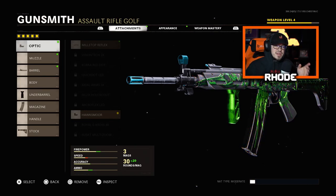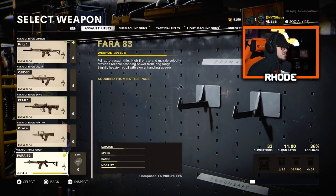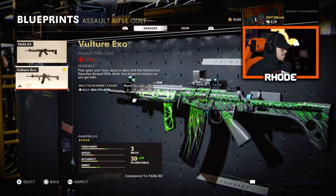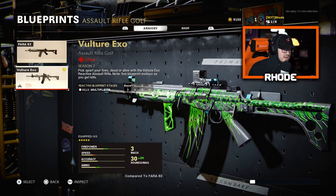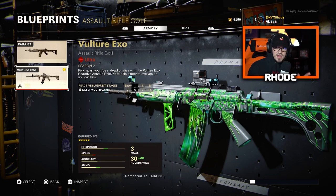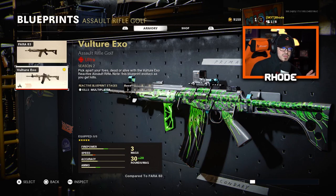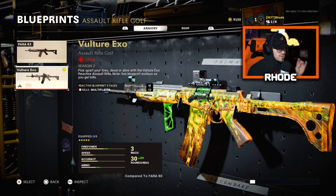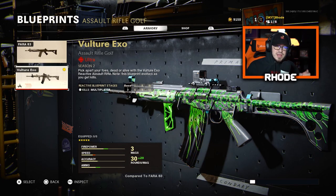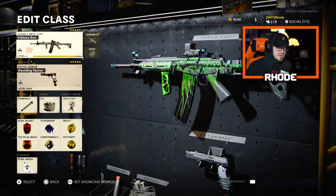They are very amazing — you guys can see the camo changing on screen. So we're gonna take a look at this. Here are the reactive blueprint stages: at 6 kills you have the little light to it, 9 kills is the next stage, and 12 kills turns it into like a galaxy orange type look. It's really neat man. This is an ultra variant called the Vulture XO, and this is the Pharah 83 tier 100 unlock of this weapon.